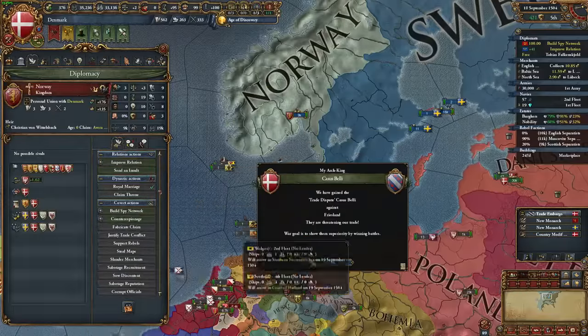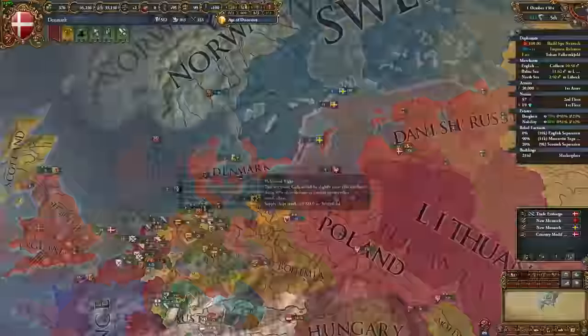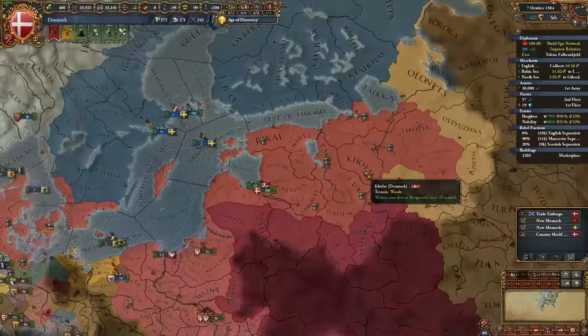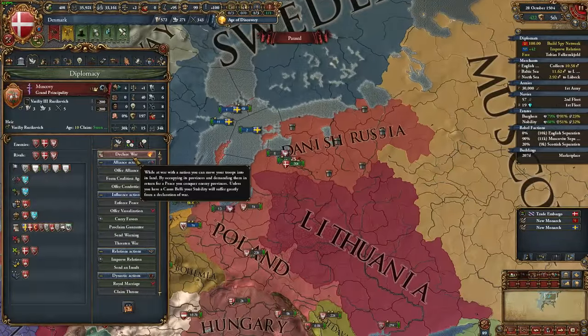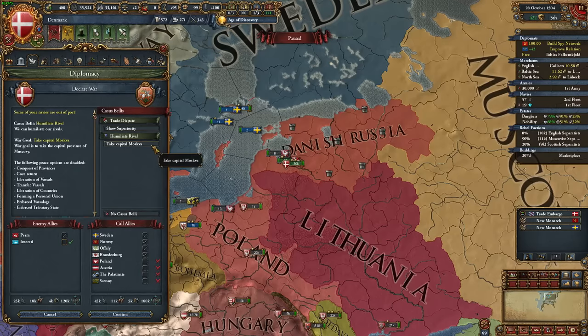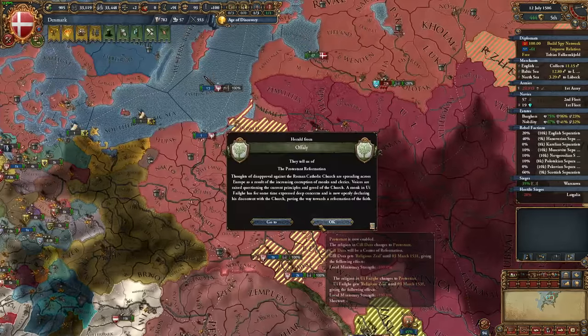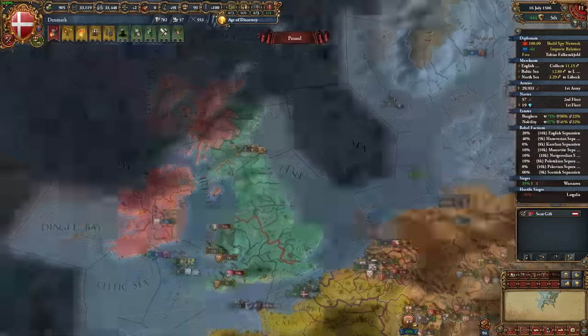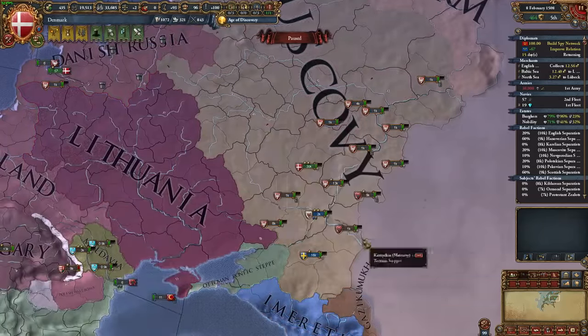The year is now 1504 and I'm starting to run out of time in the Age of Discovery, but I was feeling kind of bored, so I went for a humiliation war on Muscovy. They're weak, and I can easily get a nice show strength war goal for a bunch of monarch points and power projection. Obviously this war goal won't really harm Muscovy much, but I just wanted to assert dominance like a Gigachad. During the war, the process of formation began in 1506 in my vassal Offaly, funnily enough. I finished my war, showing strength over Muscovy in 1508, so I was feeling good.